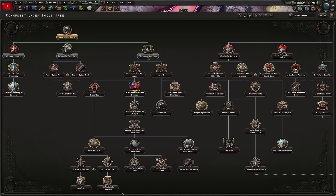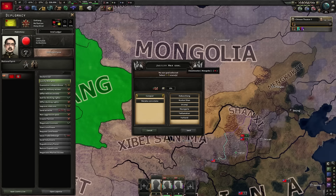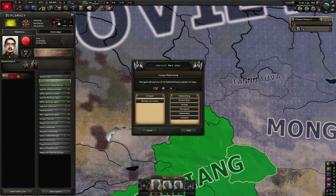The Yan'an base area is going to give us two infrastructure. We're going to be justifying a war goal on Xinjiang. You have two options: the conquer war goal or the retake core state. The conquer war goal takes longer and generally gives more world tension; the retake core takes half as much time and it's actually cheaper. Also, the war goal will never go away when it's a core state — versus if you just try to claim a state, the war goal goes away after two months and you lose stability. So let's justify using retake core state.